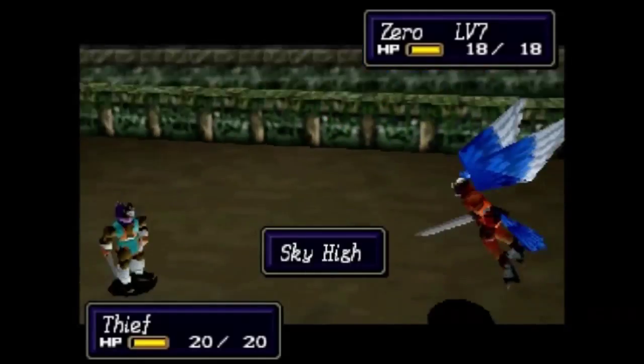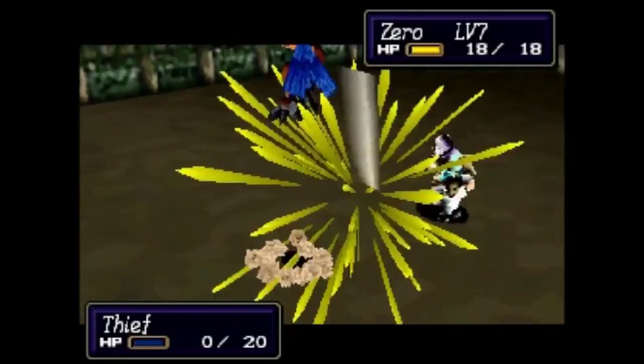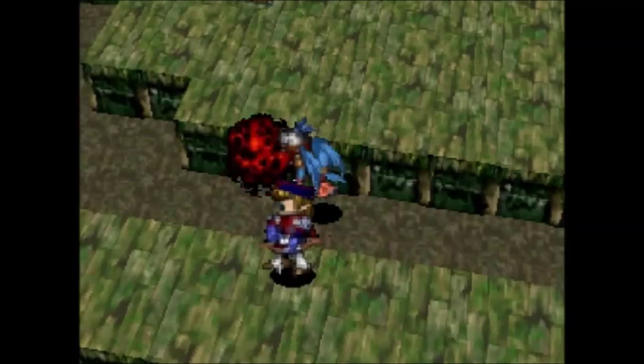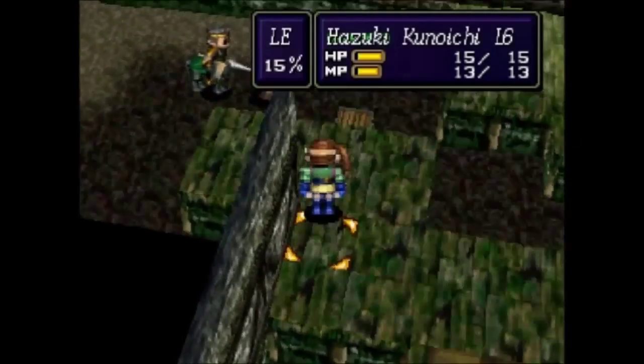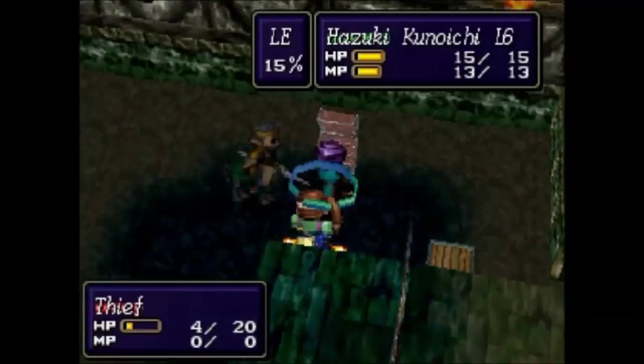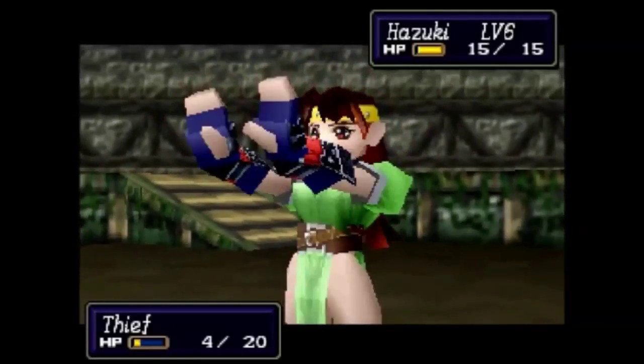It really doesn't matter because this thief only has one item and he's dead — a couple of times over. Pick up the healing drop, so that just leaves the most important item, the protect ring. Hazuki is going to be left in charge of that. And here you see Tornado used to good effect.